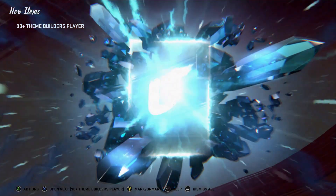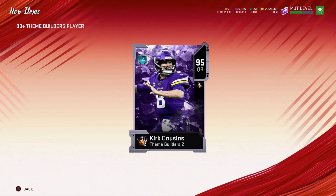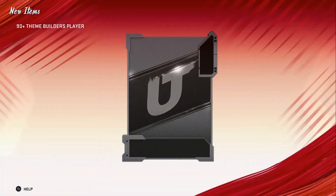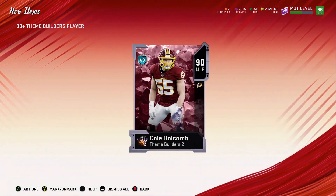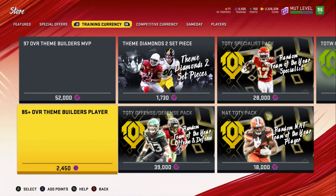Now this is the topper — you get two toppers of 90-plus theme builders. We get a 95 Kirk Cousins. You can't pull a 97 out of this pack, so that's good if you buy the top of the bundle. We also get a 90 Cole Holcomb — not the best pull right there. Now we have 5,000 training to work with.